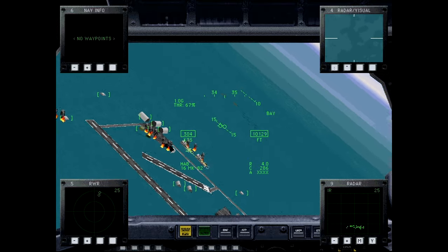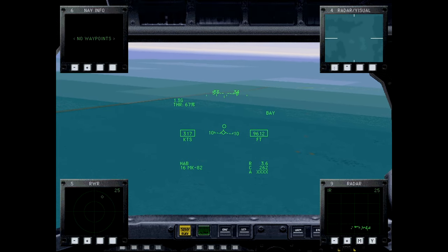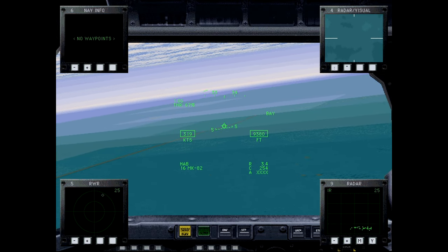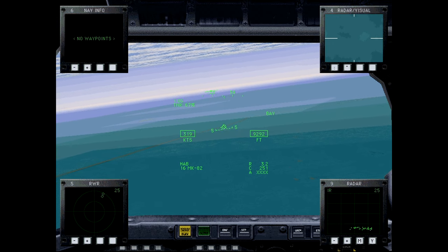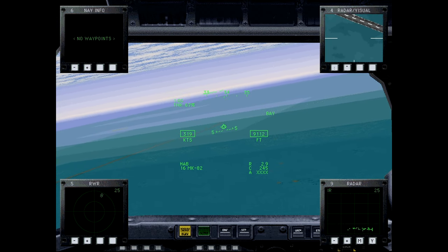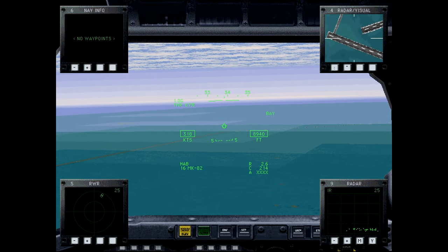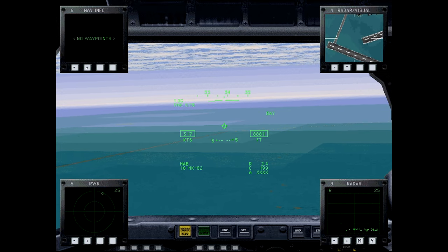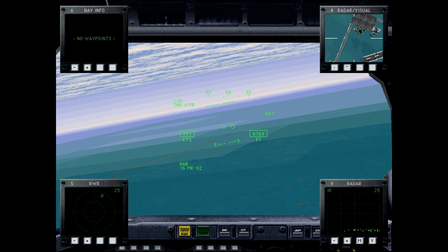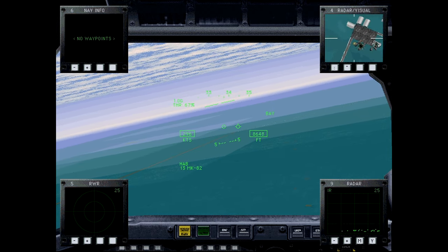The B-2's range is approximately 6,000 nautical miles, and at cruising altitude it typically refuels every six hours, taking on 45,000 kilograms of fuel at a time. The B-2 was also one of the first projects to pioneer the use of computer-aided design and manufacturing technologies, due to the extreme precision required.